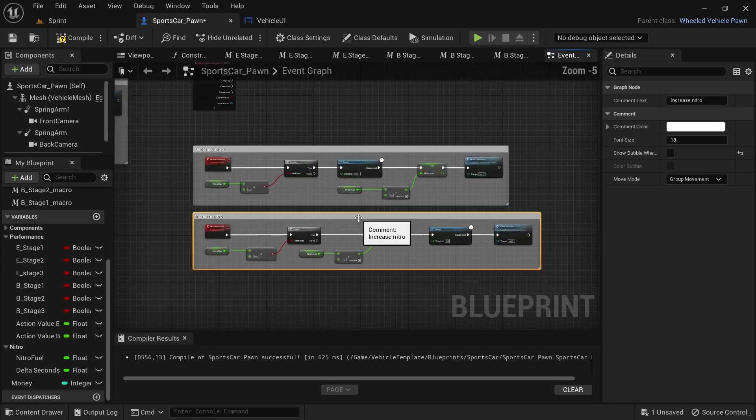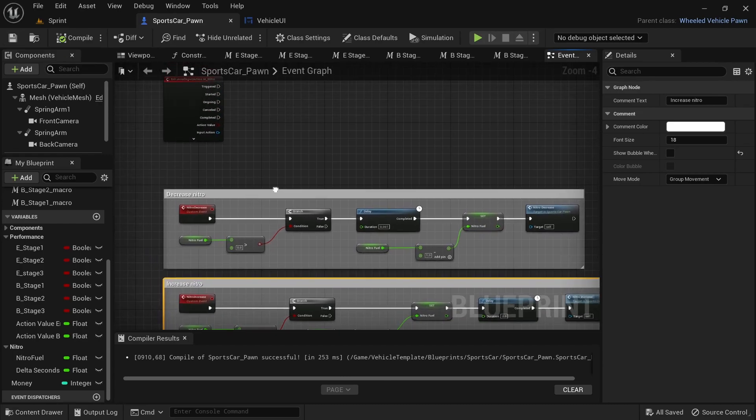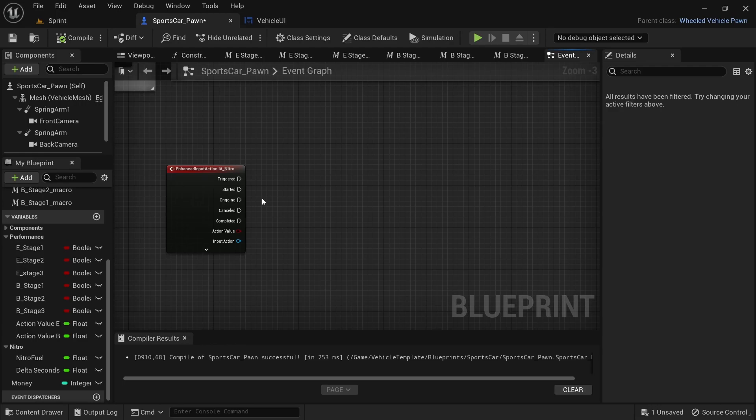Remember to add comments around the code for the boost decrease and increase respectively. Compile and save, then drag over the boost increase and decrease code and move them lower to make space for the code that's going to be added by the IA_Boost enhanced input function.